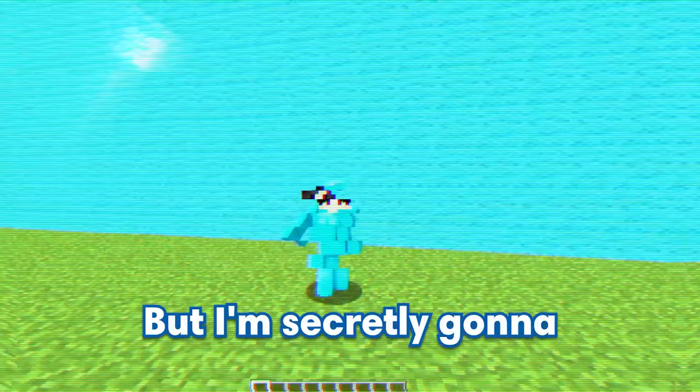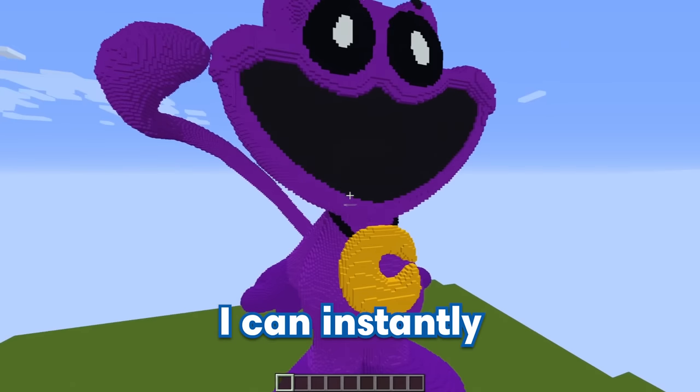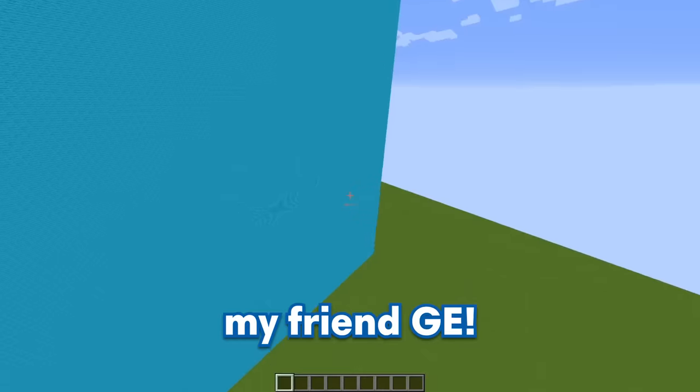Today we're doing a catnap build challenge, but I'm secretly going to be using hacks to control my friend. Using the command slash slash paste, I can instantly spawn this massive catnap. But little does my friend know, I'm going to be filling up the entire build with traps to break him. Now let's go check out my friend GE.